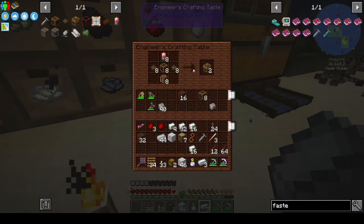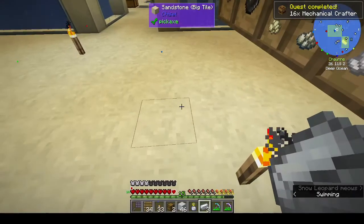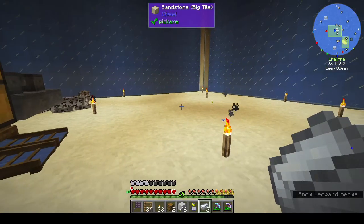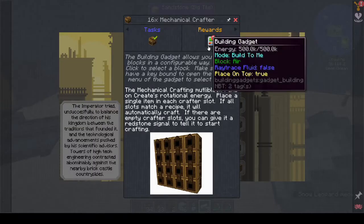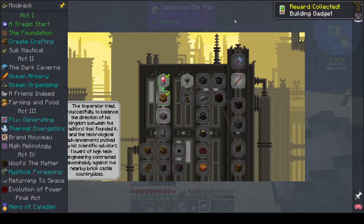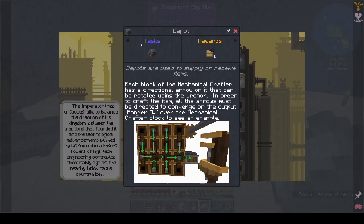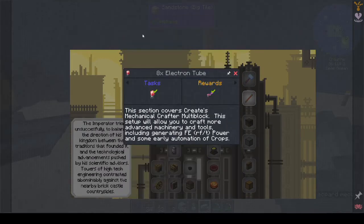I've made everything needed to make 16 mechanical crafters. We also get a building gadget but we need to charge it. I need to go back and read the instructions properly because I'm missing out on important stuff. Let's read this section again properly.